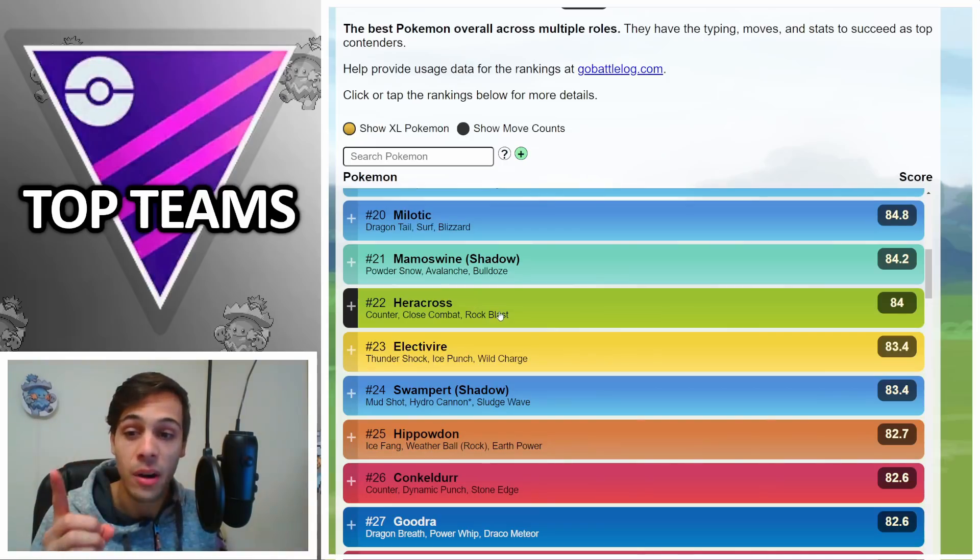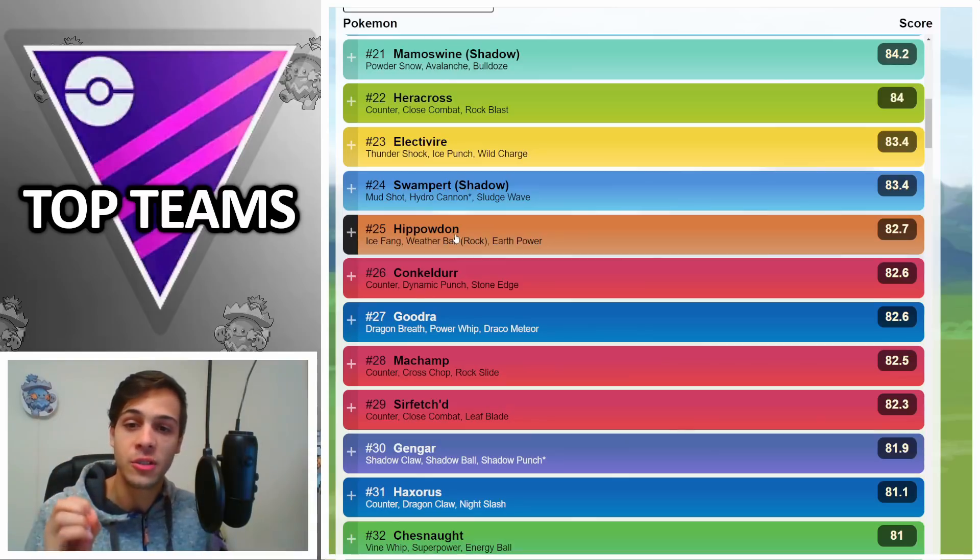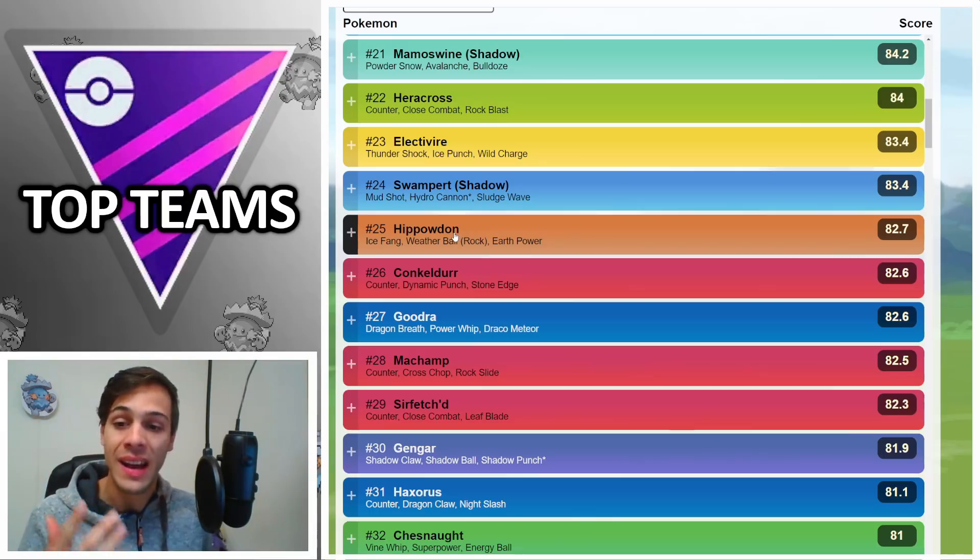Another new addition is Heracross — I feel it's going to be quite interesting. It's a Fighting type that beats other Fighting types because of its Rock typing, and it still has coverage versus Flying types with Rock Blast. In general though, Machamp is still going to be better, but Heracross is definitely a decent option.